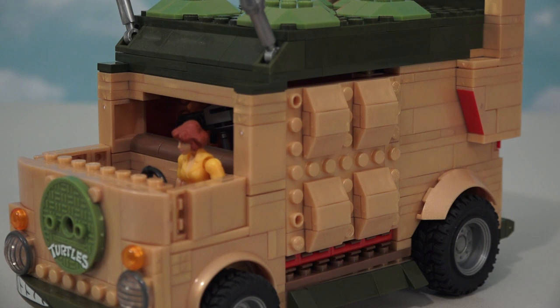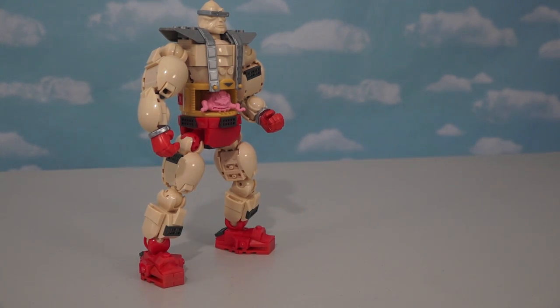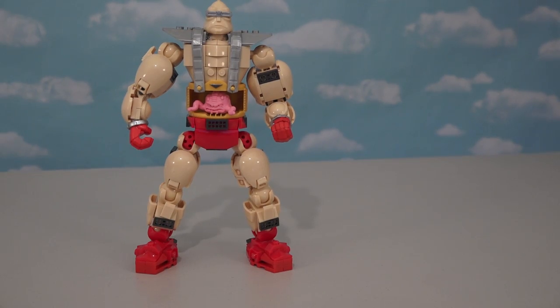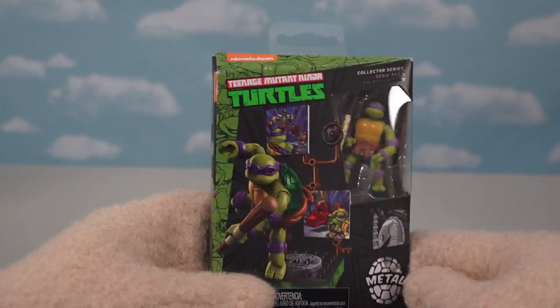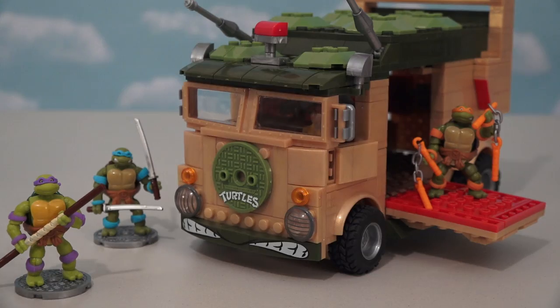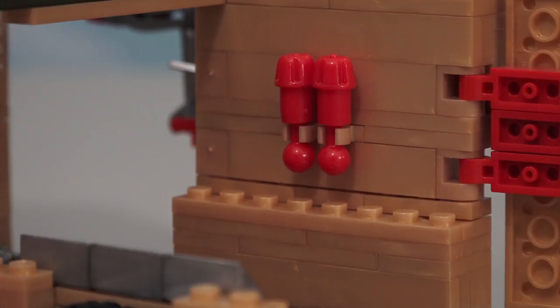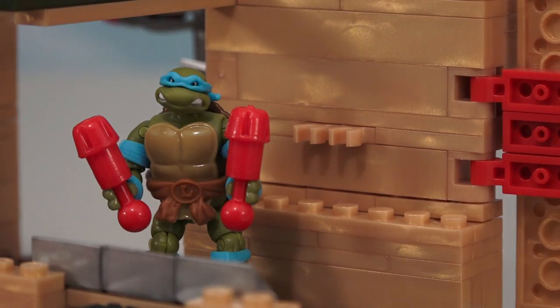And of course that leaves Mikey to party in the back. If you take Leonardo and Raphael away from the crank playset and buy Donatello in his standalone set, then you can have all four Turtles hang out in the party van. Raphael can work the gun, Donatello can watch the radar, and Leonardo can use these things — whatever they are.